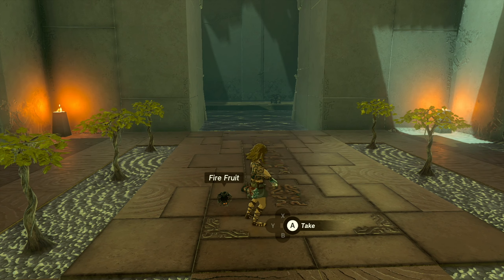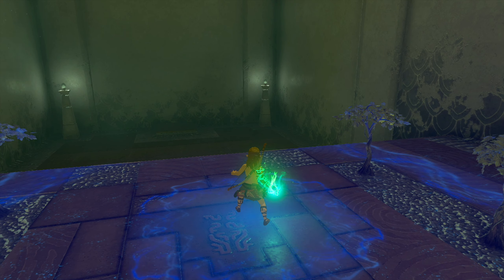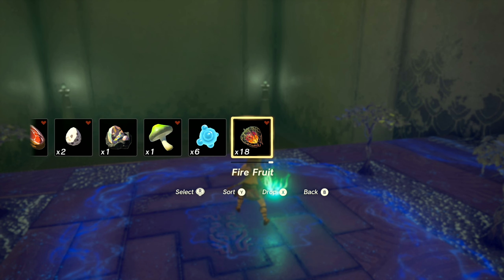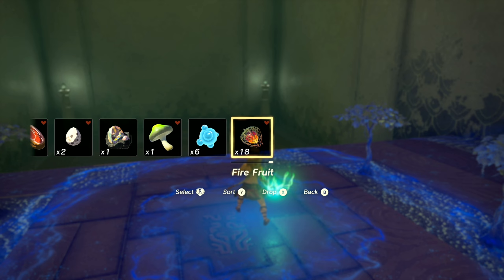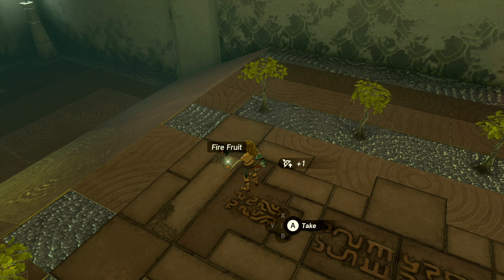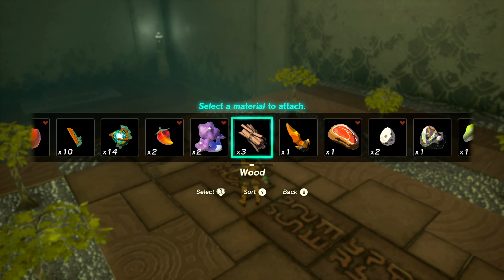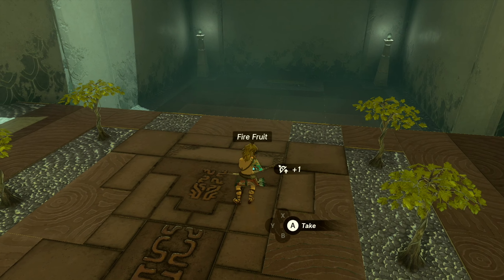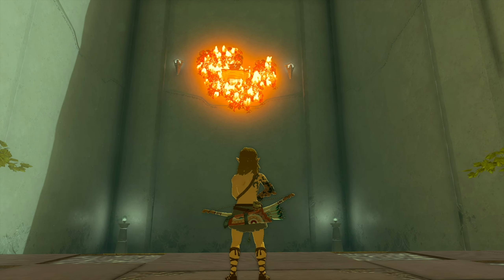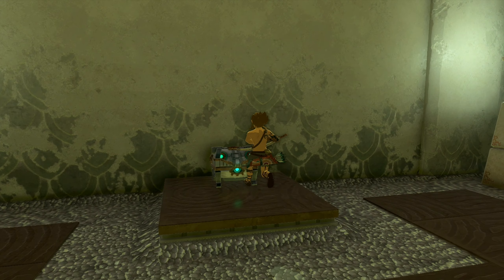Let me look it up real quick. All right — so we have the bow equipped, and then we can hold up on the D-pad and select an item compatible with it. Hold on — oh there we go, okay! We don't press L — we just hit up on the D-pad. That's how we do it. So we have a fire fruit arrow now. That's how we craft fire arrows — I mean, we'll probably get regular fire arrows too, but this is the primitive way to do it.